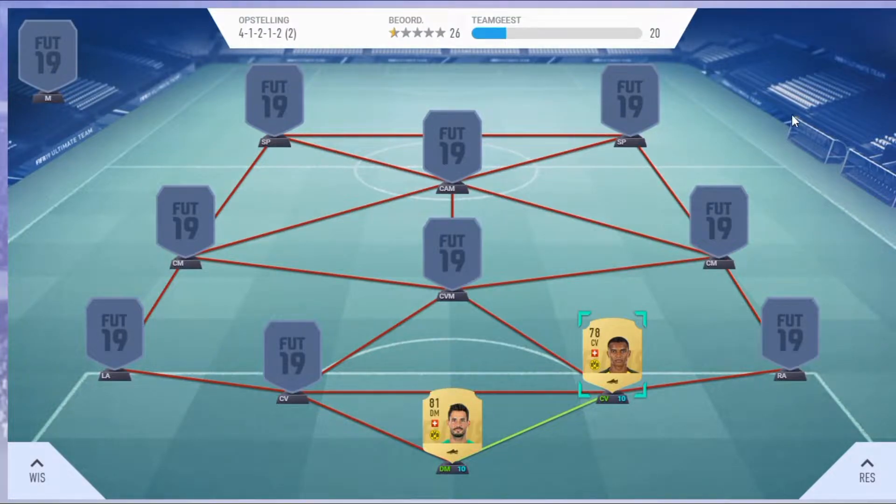At the two center back spots we've got Akenji and Mukili. They've both got around 80 pace with good physical stats and defending. Akenji has a hyperlink with Berkey so he does not need another link, and Mukili is French so I can hybrid this team.